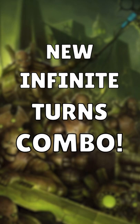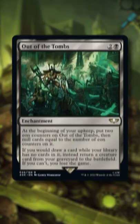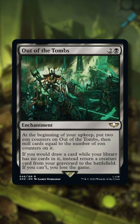The Warhammer Commander set just gave us a new way to take infinite turns with Out of the Tombs. This enchantment is meant to be a self-mill engine that eventually reanimates creatures, but we don't care about any of that.